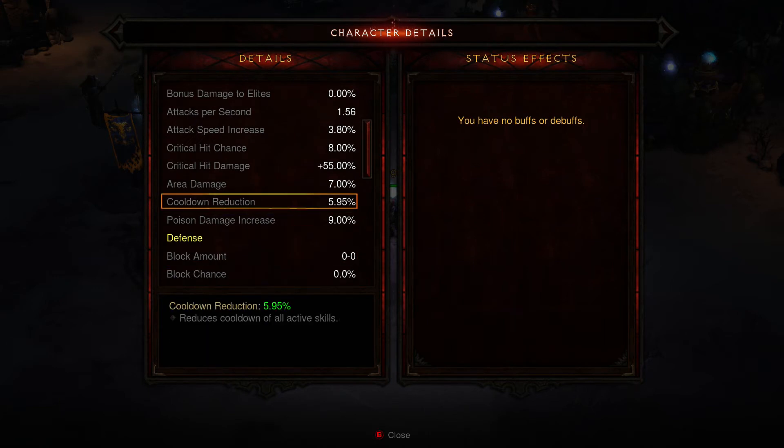Cooldown reduction — you can get that from different parts of your armor. A gem in the head is nice for that. Because a lot of abilities are powerful, instead of giving you a resource cost, they set a 15, 20, one minute, whatever cooldown time. The longer the cooldown time, the more any percentage of this will shave off in seconds. So it can be very handy to boost your cooldown reduction to get to the more powerful skills more often.